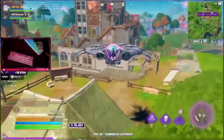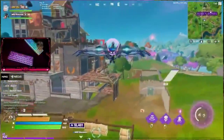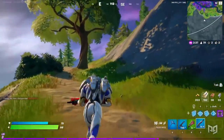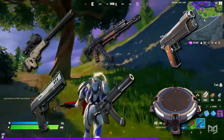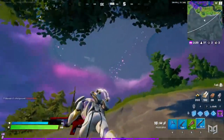Similar to planes, you can drive around in these saucers. They have two weapons: a laser beam and also the ability to abduct enemy players. Alongside that, a bunch of other weapons and items have emerged from the vault once again — the bolt action sniper, the heavy AR, the pistol, the hand cannon, the suppressed SMG, and the launch pad can all be played with once again.